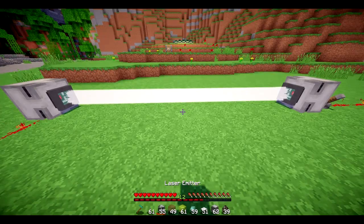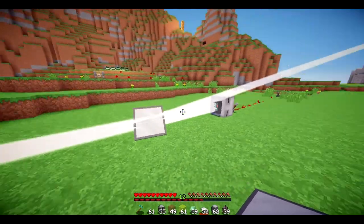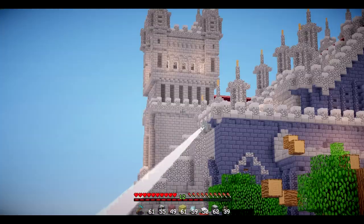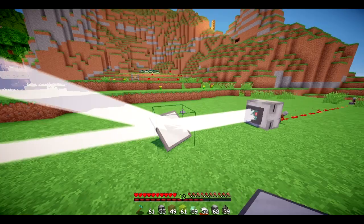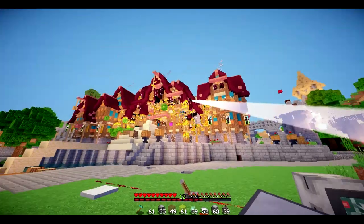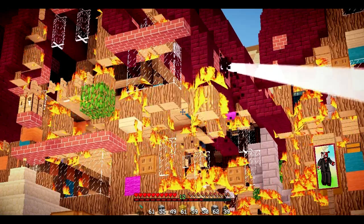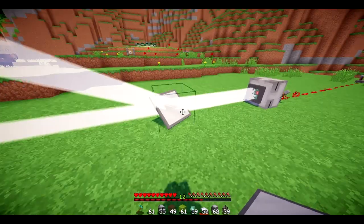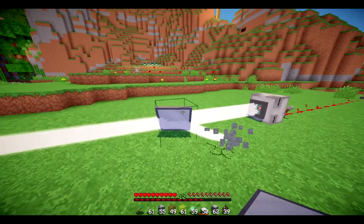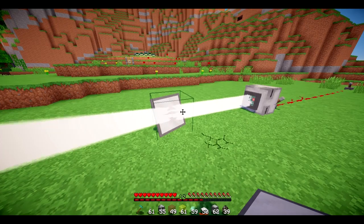This mod will also add mirrors, which is pretty cool. So if we place a mirror right here, you see it will intercept this laser beam and send it off into a new location. And depending on whereabouts we right-click on the mirror depends on where it goes. You can place it in different locations and it'll send the laser off in different directions.